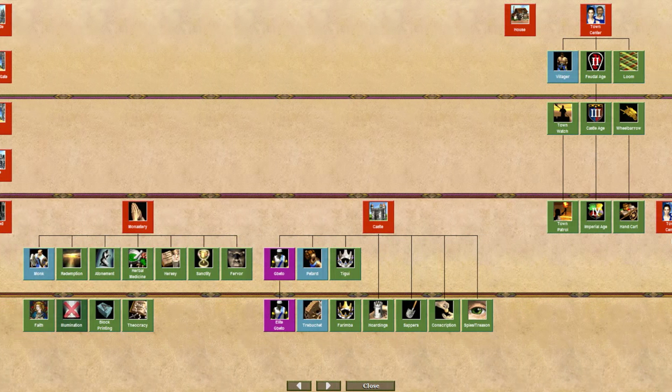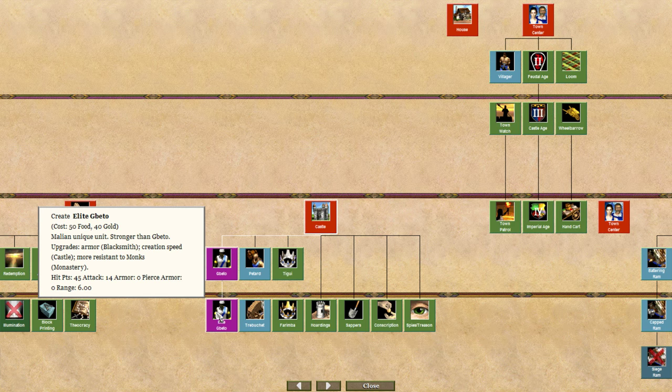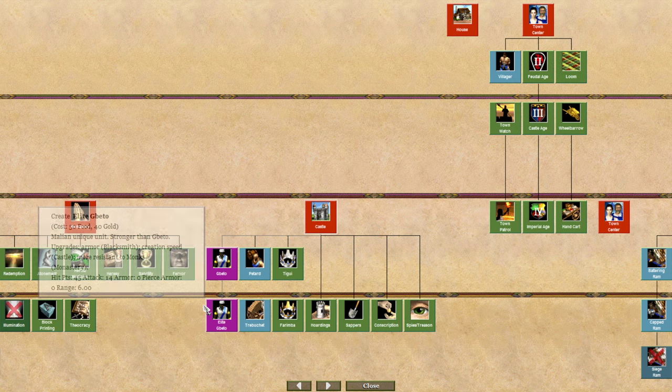The Gbeto Warrior from the castle is interesting — it's a female unit, one of the only female military units available in the game. Costing 50 food and 40 gold, they're quite cheap. Similar to the Shotel Warrior, they have very low HP and no armor whatsoever, but they are quick and have very high attack with 5-6 range. The Gbeto is a nuking unit — it runs in, does a ton of DPS, then you better run them away, because with 45 HP they'll die incredibly quickly if you don't.